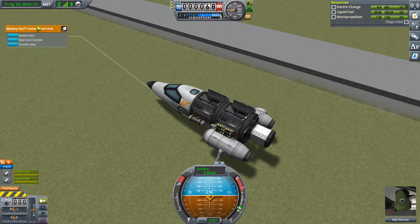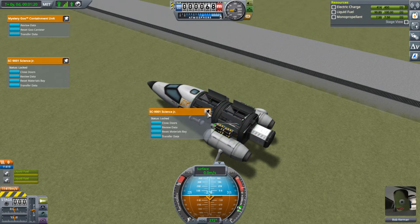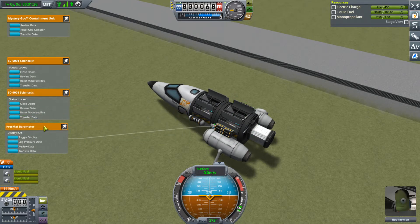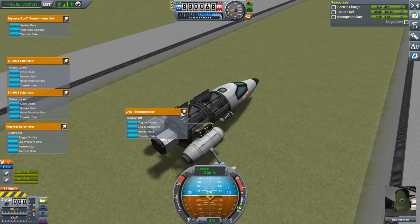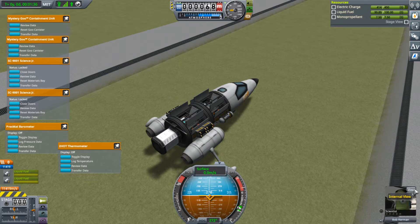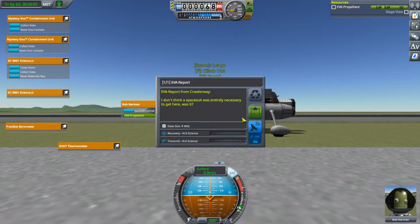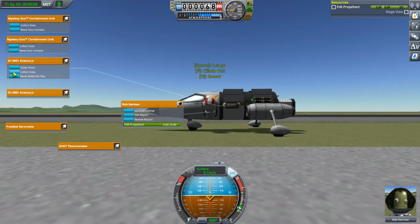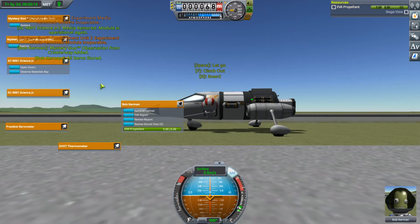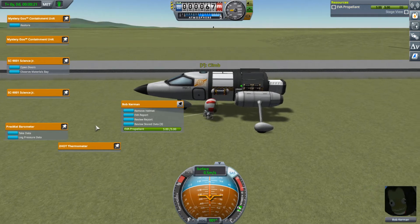For the next two biomes, I'm going to pin these — not sure if it'll actually work because I leave the cockpit. Bob is going to get out and go reset these. Let's EVA. Yep, looks like they're all staying. I've already done an EVA report here. Collect, restore. Everything was in range for that. As I get closer and have it in range, it pops up — that's cool, I didn't know I could do that.